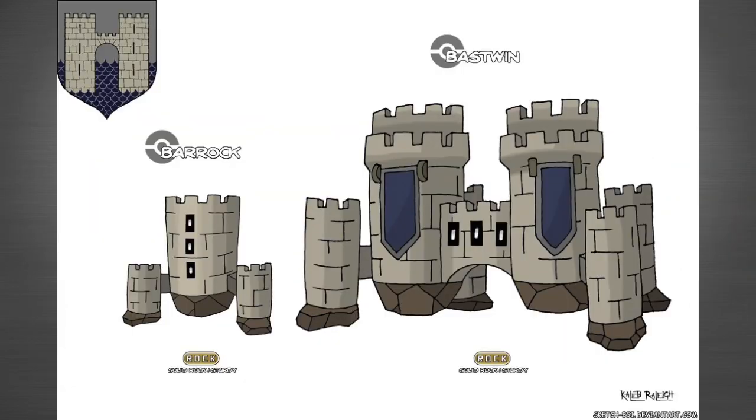Number nine is House Frey. House Frey's sigil is two towers — two little castles — so its Pokémon of course has to be castles. This design is very similar to the sandcastle Pokémon. It's a pretty simple design; I don't really like it but there's not much you can do with this one. Its first evolution is called Barak and the second one is called Bastwin — they are both rock types.